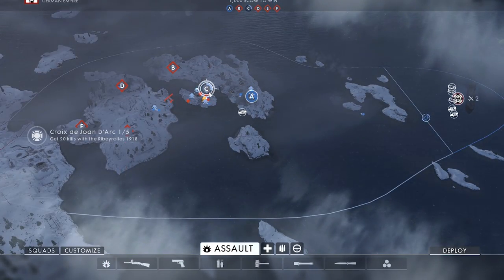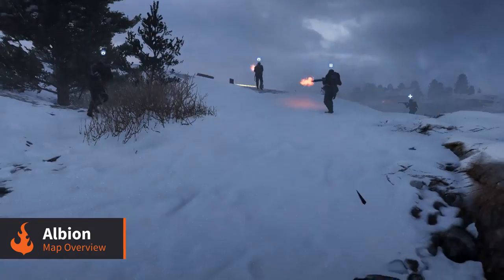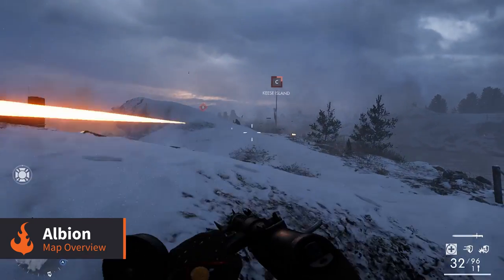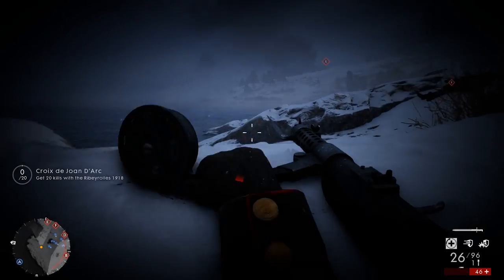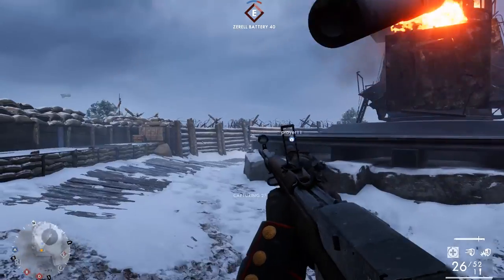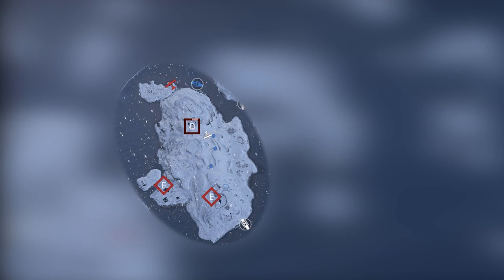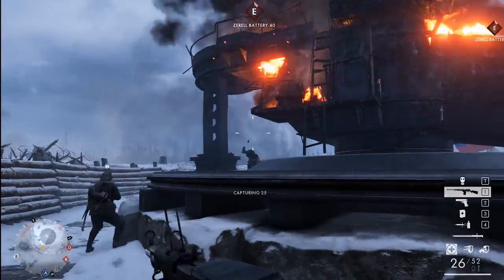Of all the new maps, there is perhaps no better showcase of all the new vehicles and environments than the massive map Albion. Set over a collection of icy islands, this map features wide expanses of ocean to sail across with any of the torpedo-equipped assault boats scattered around the map. On the northern and southern sides of the largest island there are some massive cannons that can be a huge help when softening up enemy positions from afar.